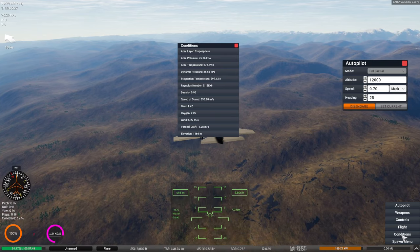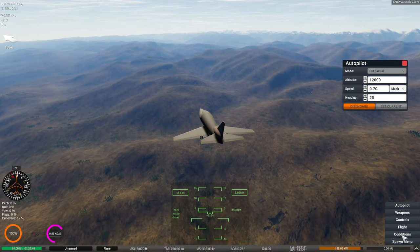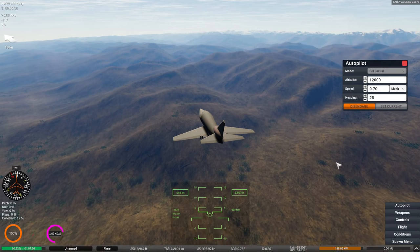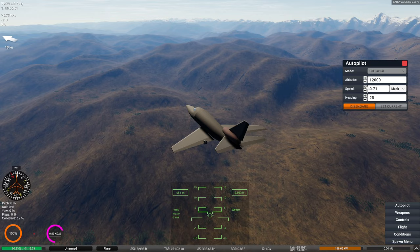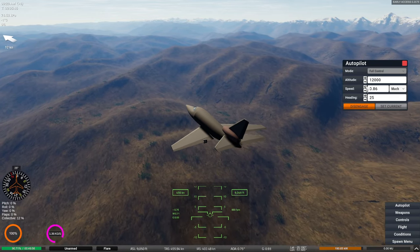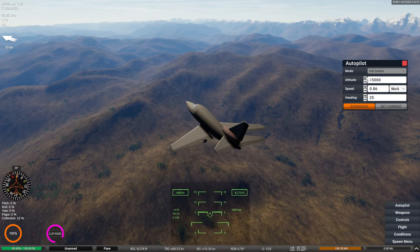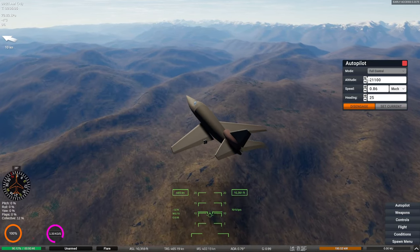There's a spawn menu — we can spawn stuff in case you want to attack a tank with those weapons. Let's just see how fast we can go. Probably we should go higher up for that, but I don't think we can go past Mach 1. Crashing does happen, by the way — I know this. You can crash into the ground, you can crash into buildings. Also I don't know how big this place is — M does not bring up a map.